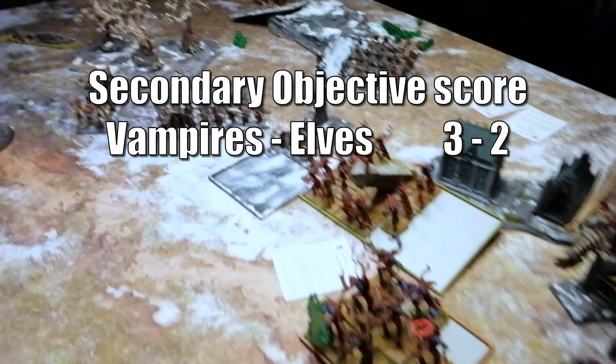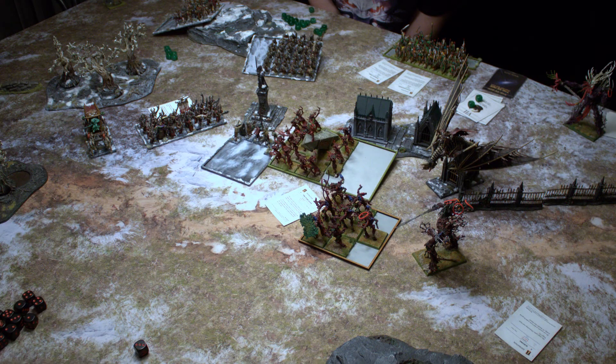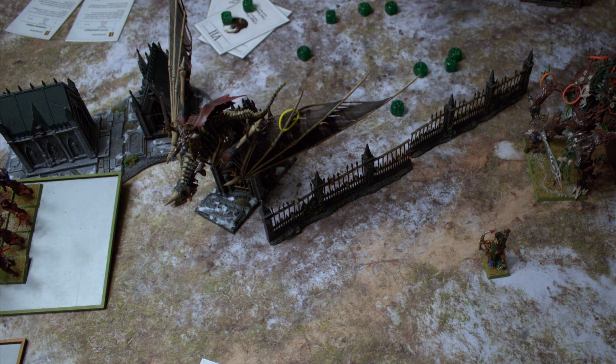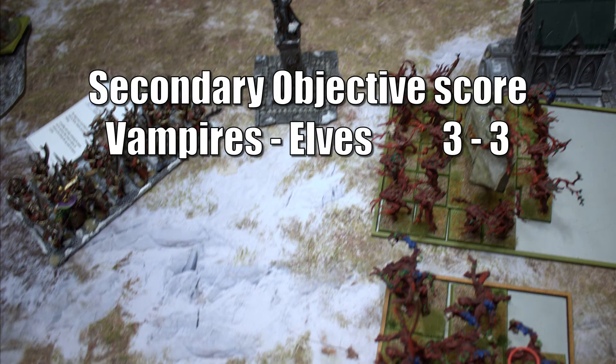Sylvan Turn 5: The Thicket Beasts try to charge the Barrow Guards but fail. The Tree Father and last Pathfinders hide in the far right to deny points. The Archers and Tree Father shoot the Dragon for one wound, and the Dryads finally kill the Zombies.